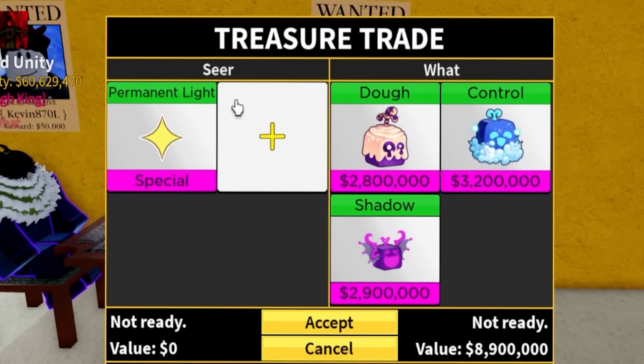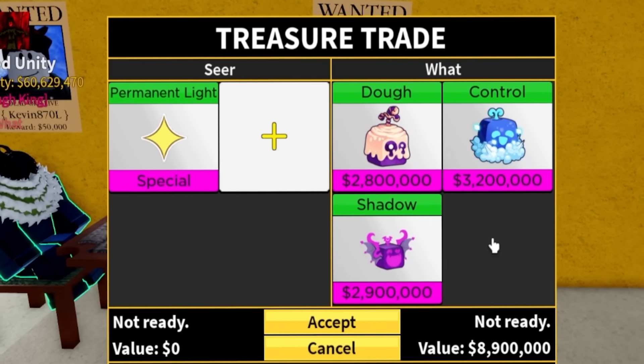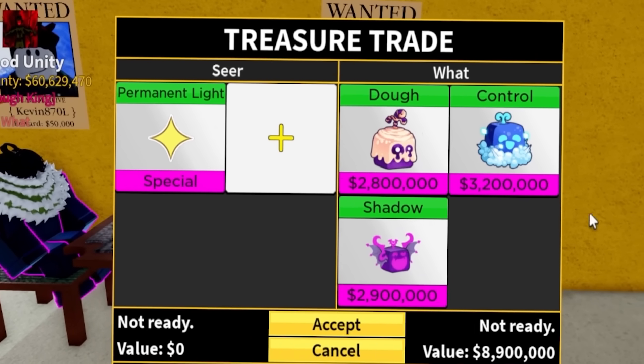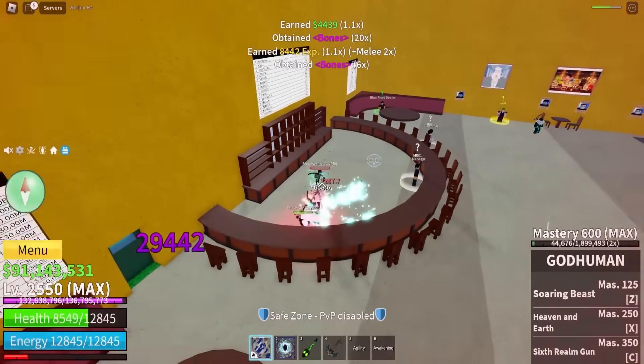Let's see what this guy has to offer: permanent light for doe, control, and shadow. I'm pretty sure that all together is worth like one leopard. So if he puts a leopard in there it's probably gonna be an equal offer, but I don't think he has a leopard. So we cannot do that. Let me grab his chest — I haven't gotten enough fruits from these skeletons in ages.